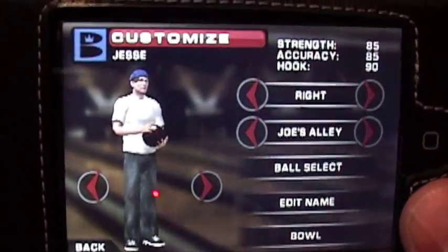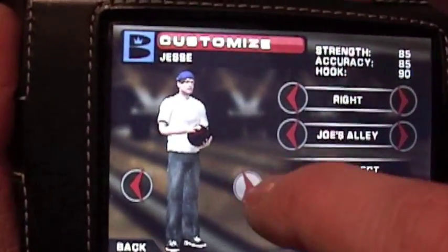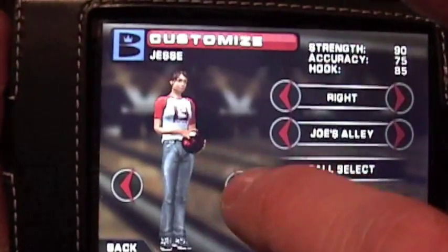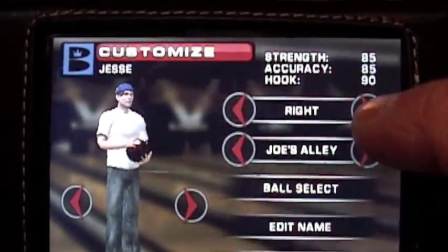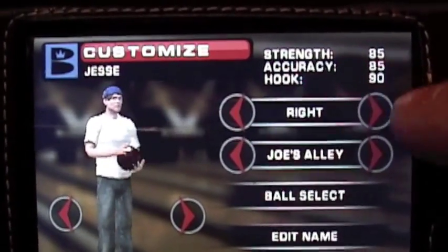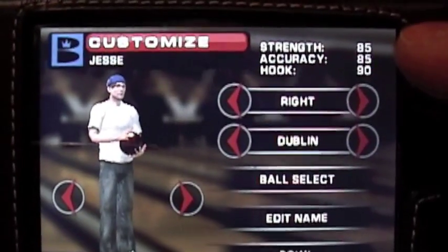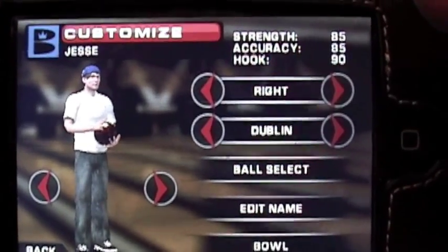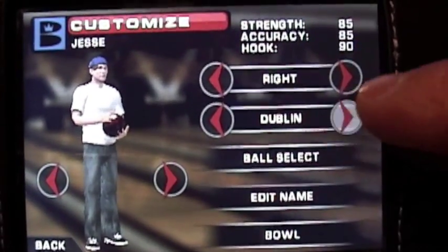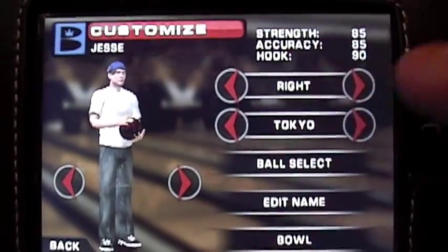You go into single player and you gotta make a player. You change their name, you can make them male or female, there's a bunch of different looks. You can make your player right-handed or left-handed. You can change their alley and their hometown — I believe there's about five unique locations. You can earn more, I think you only start off at three.